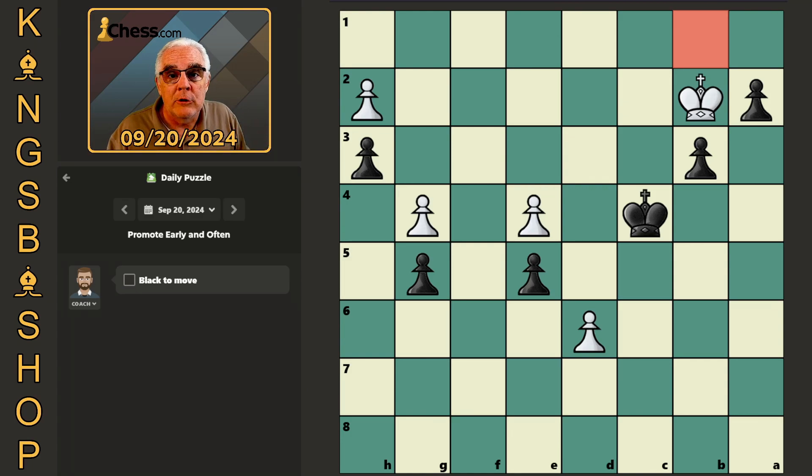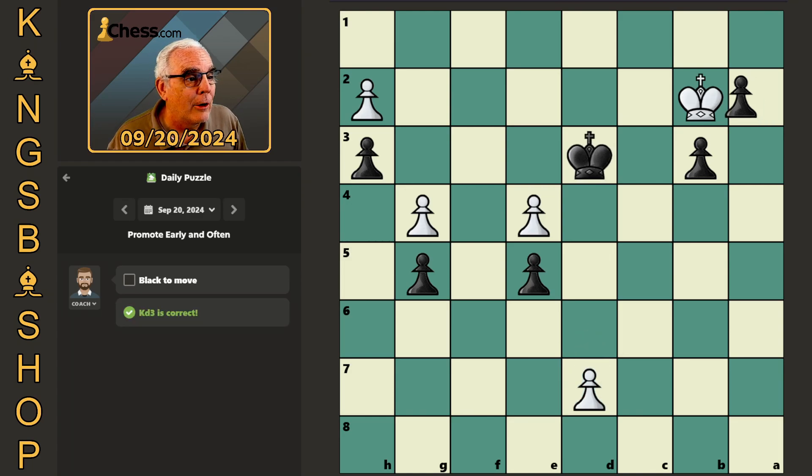The thing that you need to do is a technique called shouldering, which means we need to form a corridor that prohibits his king from ever accessing the B file. That means we need to be able to access the C2 square with our king, which means we need to play king to D3. Even though that lets him push his pawn, we now decoy his king so that we can shoulder the king, promote the B-pawn, and win the game.